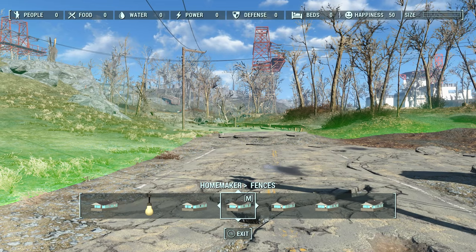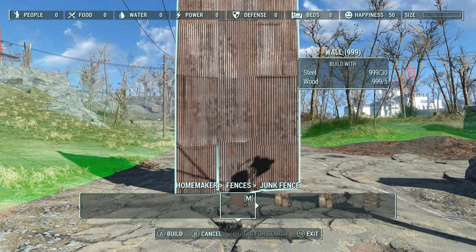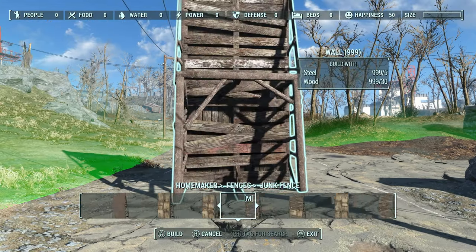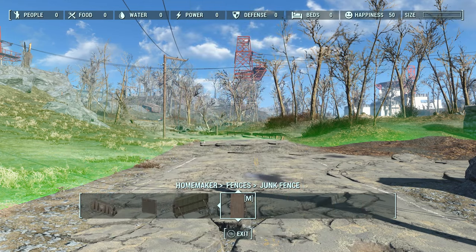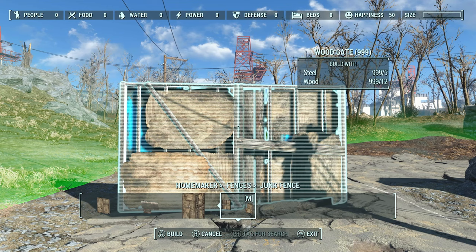For the fences we're going to be using Homemaker. We've been using mostly Snappy Builds just to repair the house, but now that we're doing the fence we're going to use Homemaker. The simple reason is because the pieces snap together. We're going to be using junk fences because that's the kind of fence I want in place here.